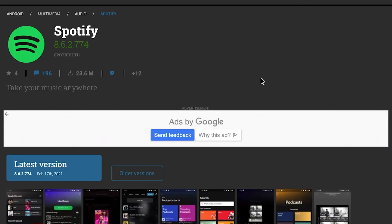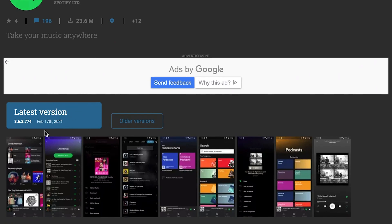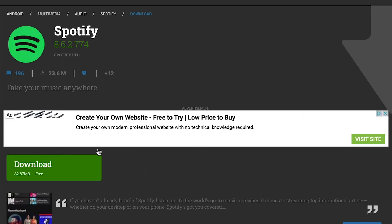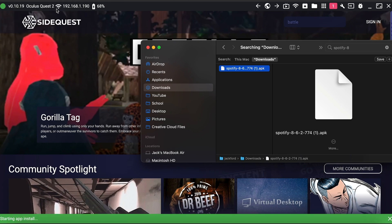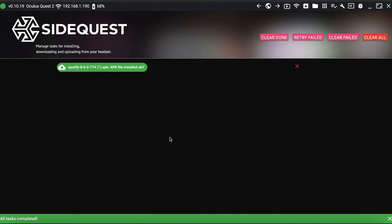The first step is to download Spotify. Go to the description down below and download the Spotify APK — that should be the latest version, although you can check the day it was updated and try to find the latest if needed. After that, go into SideQuest, which you set up in the sideloading video, and install it on your headset. Once it's installed, the taskbar will turn green and you'll be good to go.